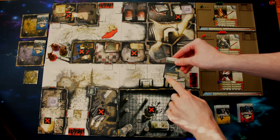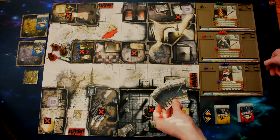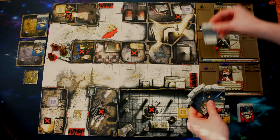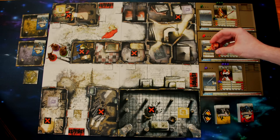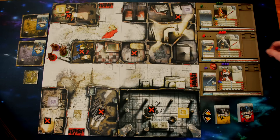Grab the six gray-backed starting equipment cards labeled 'Starting Equipment' at the bottom. Each player chooses one piece of starting equipment; each survivor has a piece they work best with, so you can give the appropriate one or choose freely. We'll give Silas the short bow, Baldrick the mana blast, and Nelly the short sword. Players then talk amongst themselves to decide who goes first, give that player the first player token — we'll give it to Nelly — and the mission is ready to begin.